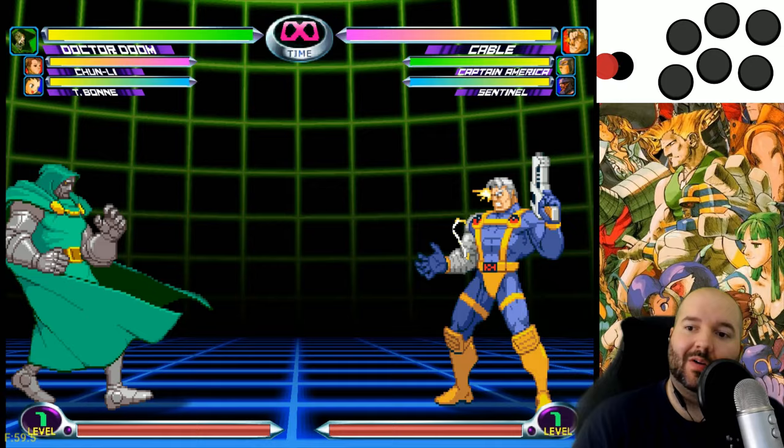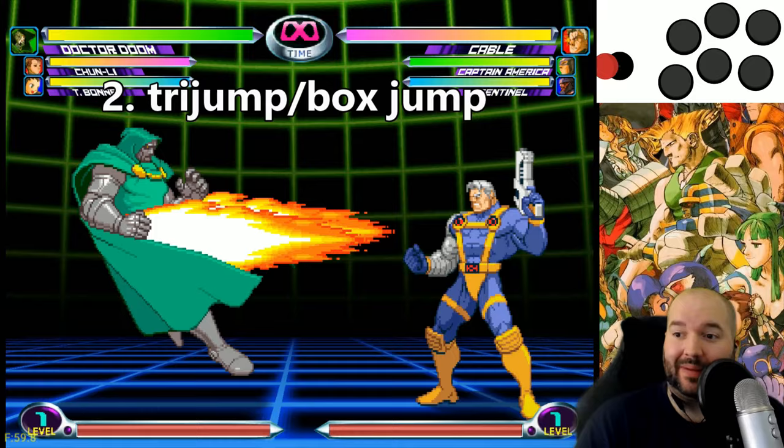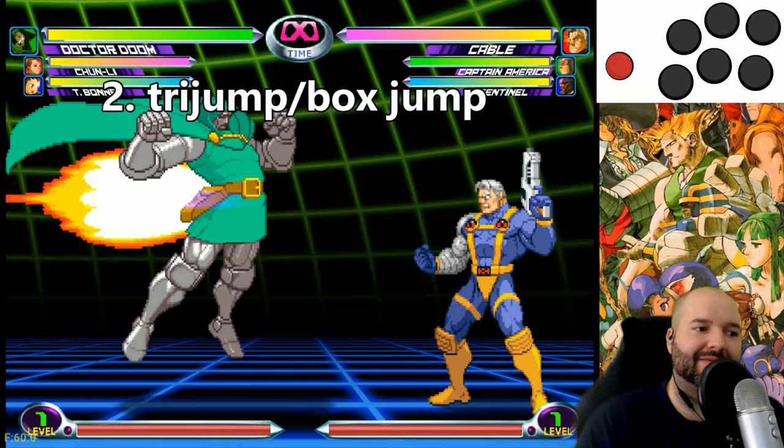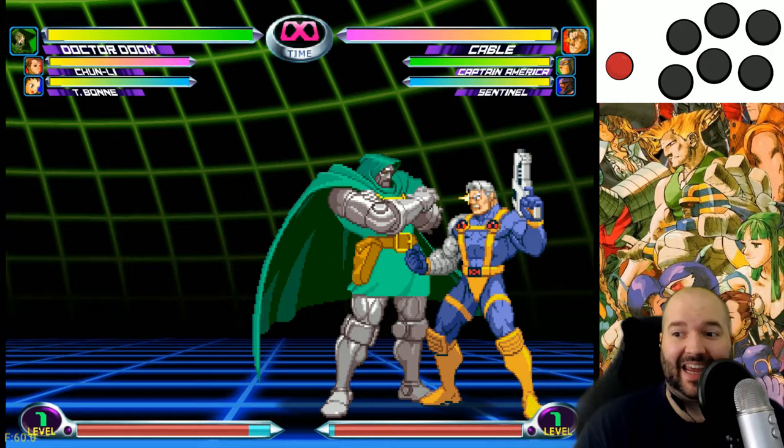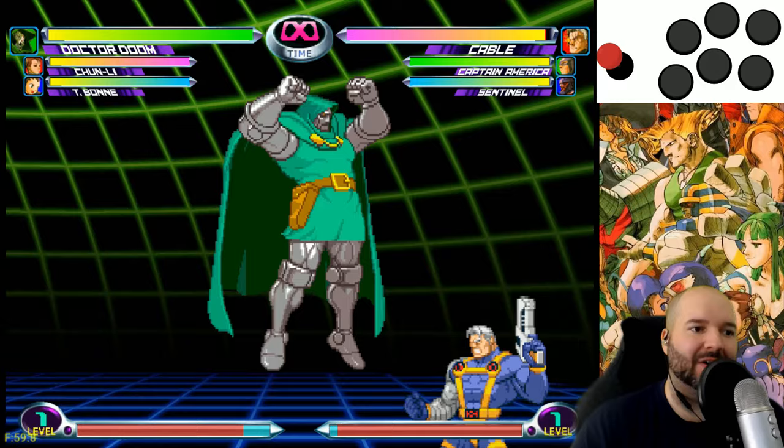Next, we're going to talk about some movement options. In Marvel vs. Capcom you can dash by double-tapping forward or back, but you can also press both punches to dash, which lets you dash much faster. This also allows you to air dash. Not every character can air dash — it's kind of a rare trait. Most characters can't air dash, and even fewer have what's called the eight-way air dash.